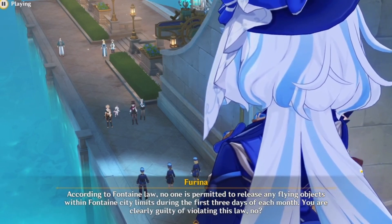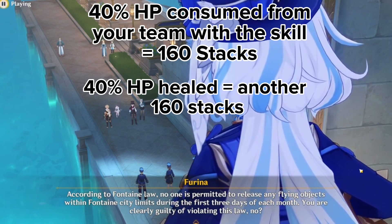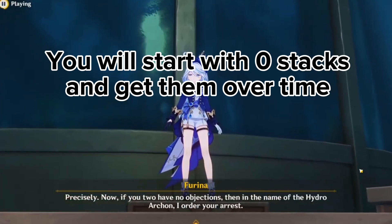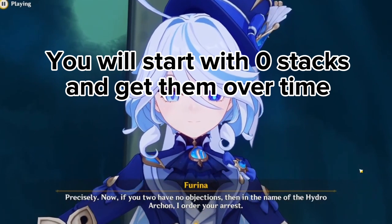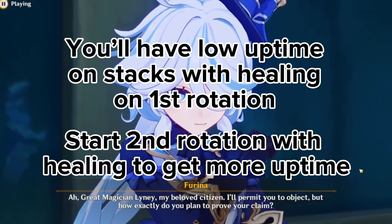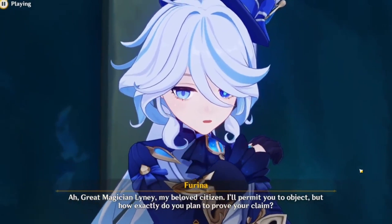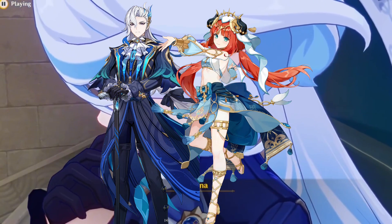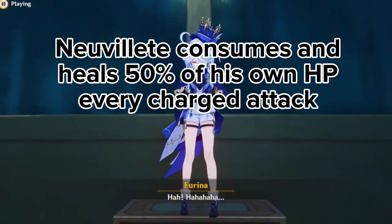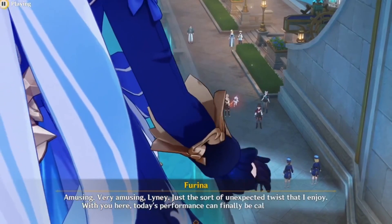Assuming one skill hit per second per creature, you'll get a 40% HP drain from each teammate, which is 160 stacks. If they heal back up, that's another 160 stacks — totaling 320 stacks. For the first rotation you'll start at 0 stacks and gain them over time, so you might want to hold off healing until the second rotation to get more uptime with high stacks. This kit synergizes well with characters that reliably drain their own HP, like Nouvellet or a Bloom team. Nouvellet can consume and heal about 50% of his own HP each charge attack, and with roughly 3 charge attacks per rotation, he generates 300 stacks — paired with Farina's HP drain, you can basically reach full stacks.